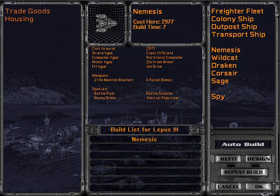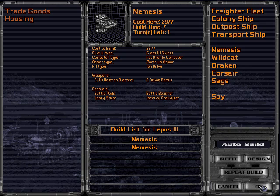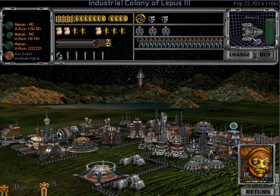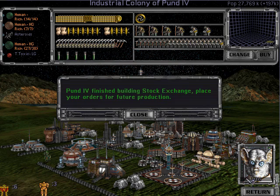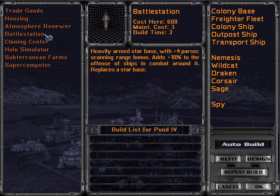Build me a Nemesis — one turn. What's happened is they have 400 production a turn, but they've been building things that only cost 100. All that 300 production has been going into a pile, and they're devoting it to what they're working on now. So that's why the Nemesis is getting built super quickly.